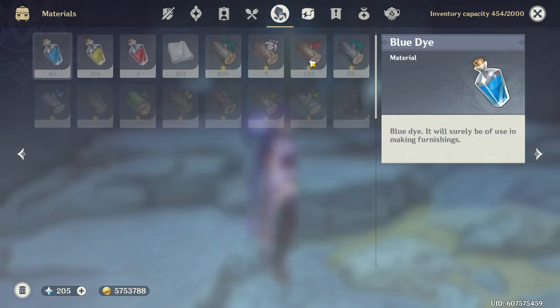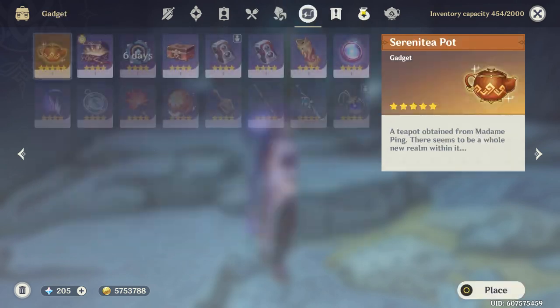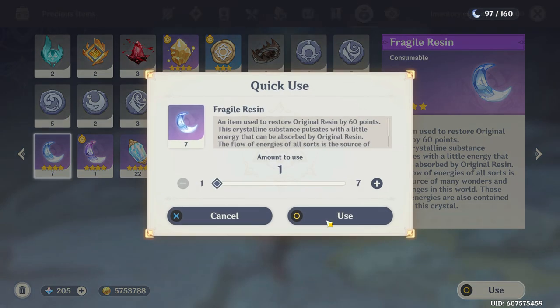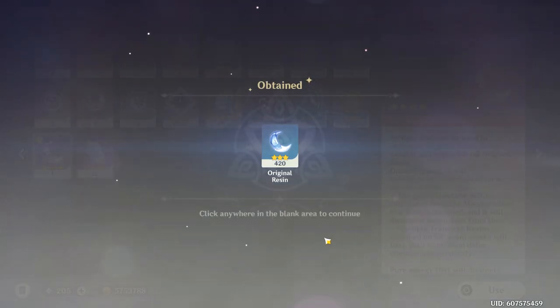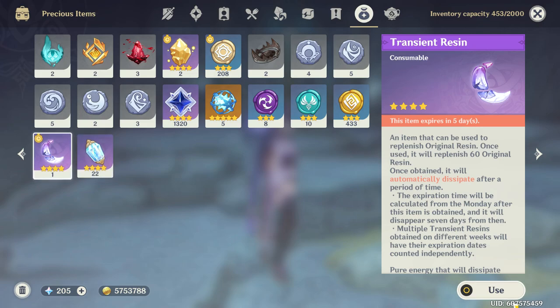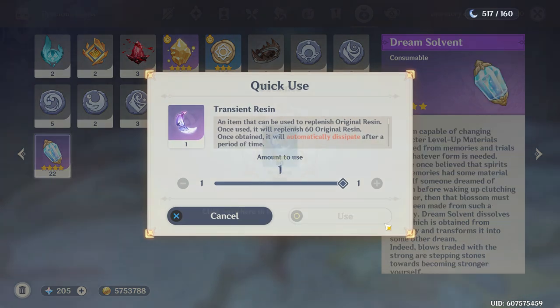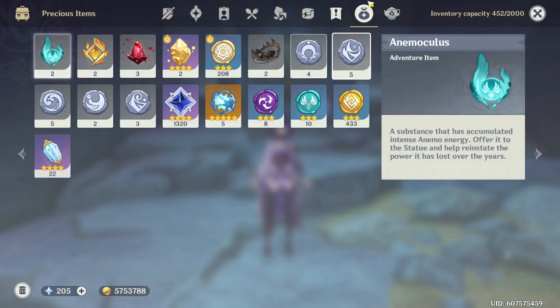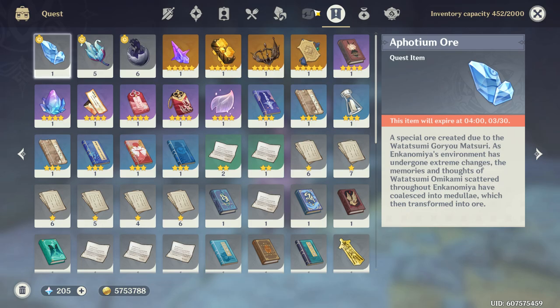So we finished up all of the Resin that we had right now, so we're just going to use our Fragile Resin and our Transient Resin. Oh, 420! Lucky number! We also have one more from the Serenity Pot because of the weekly reset, so let's go ahead and get that one.